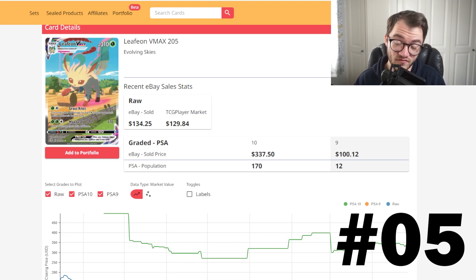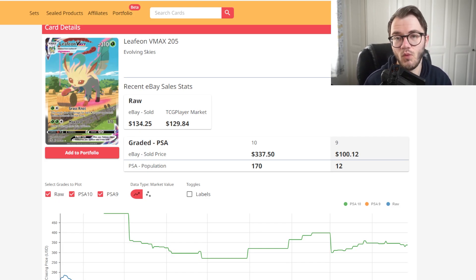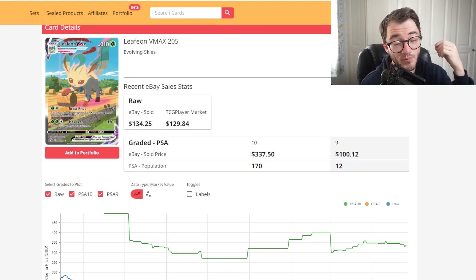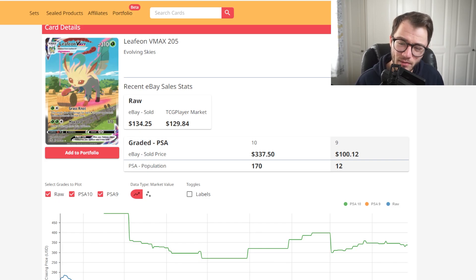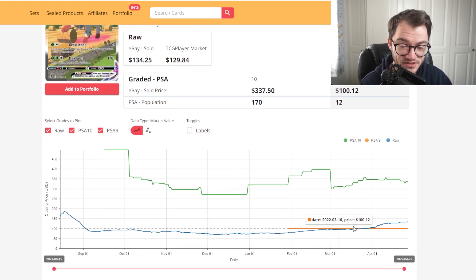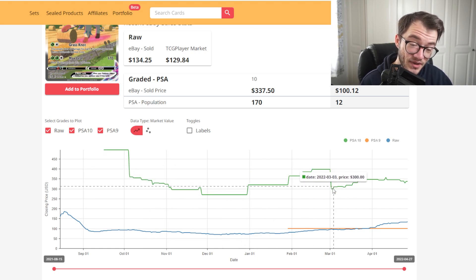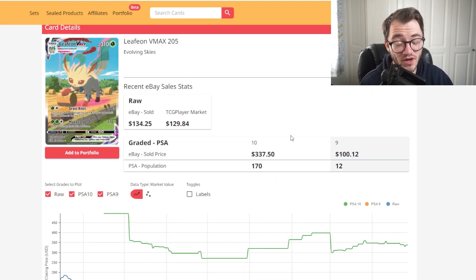At number 5 we have the Leafeon VMAX from Evolving Skies — raw price $134 on eBay and $129 on TCG Player, and it's been climbing. But the graded values are concerning: PSA 9 on eBay is actually less than the raw price, which isn't good at all. PSA 10 is $337. Looking at the chart, the raw price is overtaking PSA 9, and the PSA 10 dropped as low as $270 before rebounding slightly. Not worth grading right now — I'd 100% hold off and wait for PSA prices to drop first.